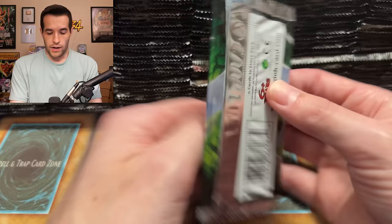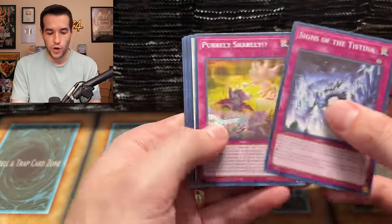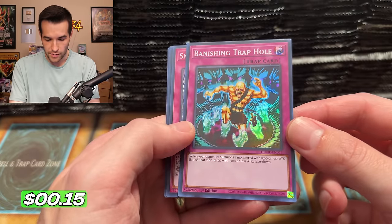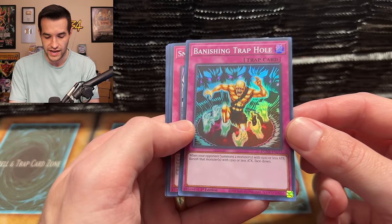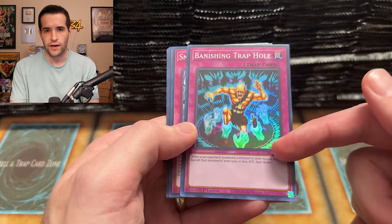Let's get into this. This is going to be a longer video — sit back, relax, grab the popcorn. 288 packs to open today, so there will be no pack tricking going on. We are going to Banishing Trap Hole. I didn't even see this one last time. It points and summons a monster with 1500 or less attack, then banishes that monster face down. Interesting — so it's like Bottomless Trap Hole, except it goes face down.